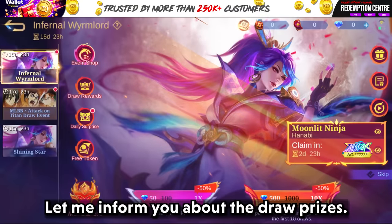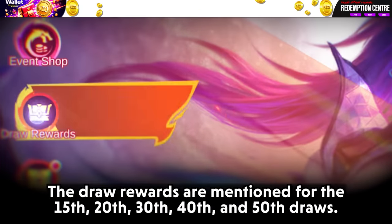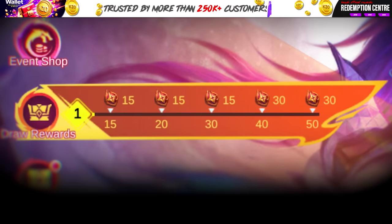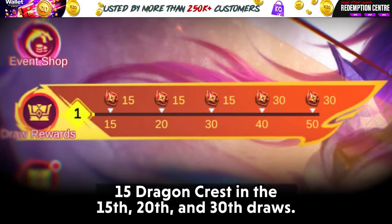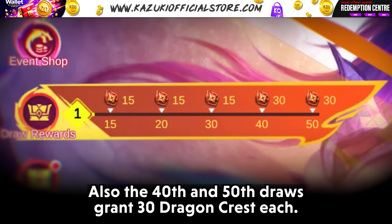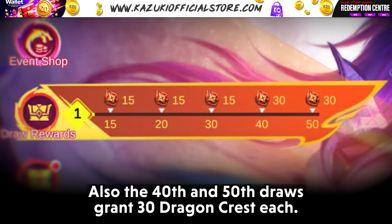The draw rewards are mentioned for the 15th, 20th, 30th, 40th, and 50th draws. You receive 15 dragon crests in the 15th, 20th, and 30th draws. The 40th and 50th draws grant 30 dragon crests each.